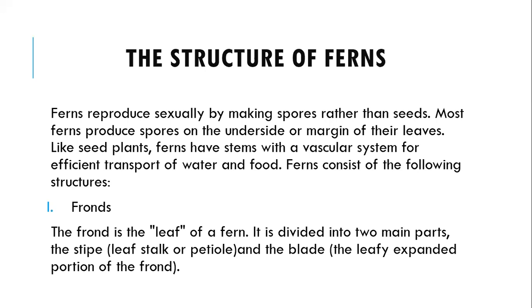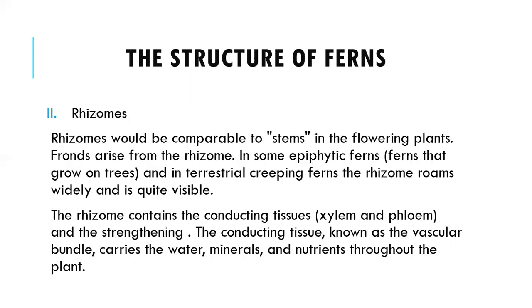Most ferns produce spores on the underside or the margin of their leaves. Like seed plants, ferns have stems with a vascular system for the efficient transport of water and food. A fern consists of the following structures. The first is the frond — the leaf-like structure of a fern. It is divided into two main parts: the stipe, which is the leaf stalk or petiole, and the blade, which is the expanded leaf portion. The other part is the rhizome, which is comparable to stems in flowering plants.